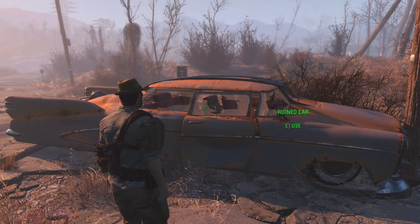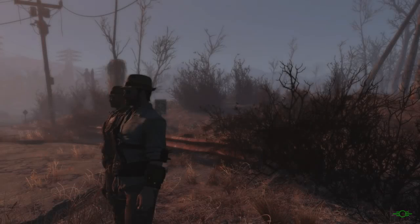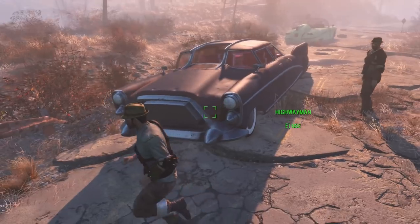All you need to fix this ruined car is an awful lot of components. You're going to need a fusion core, 50 steel, 20 rubber, 10 glass, 4 gears, and 4 screws. Unfortunately you're going to need those exact resources — you can't just bring along junk items like desk fans. You will have to break those components down into steel, rubber, glass, and so on. However, assuming you have those components, simply select Repair the Car. There will be a brief delay, and then you will be greeted with the sight of a nice, shiny-ish car.